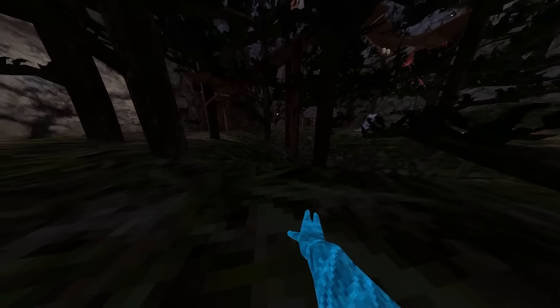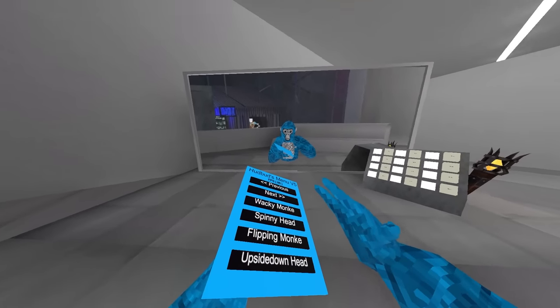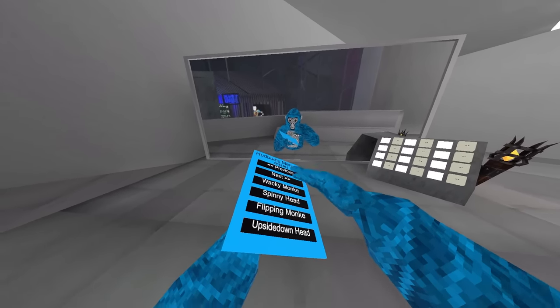Then we got wacky monkey — let me just go to the mirror to show you this one. So wacky monkey makes your body go crazy, but it's a lot slower for other people. And you can pair it with ghost monkey to look like this.